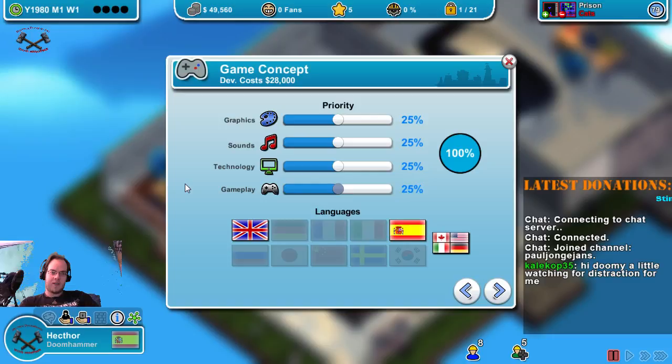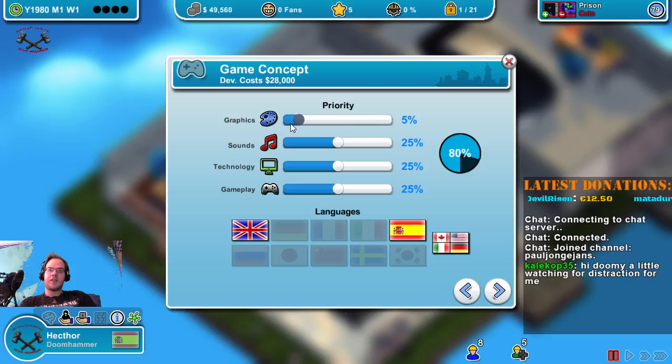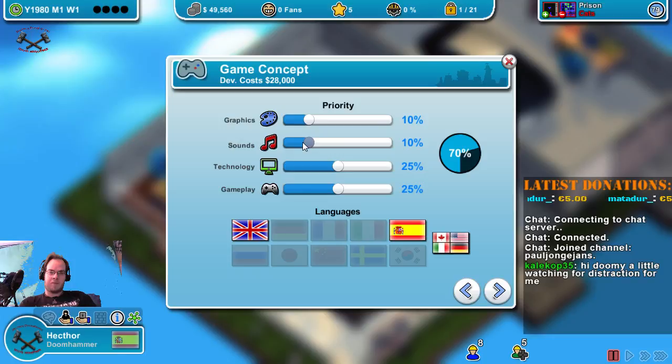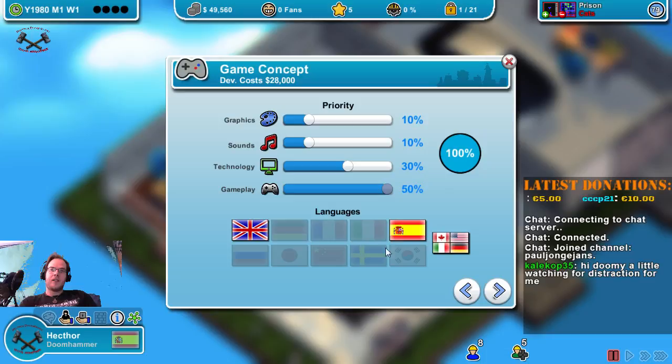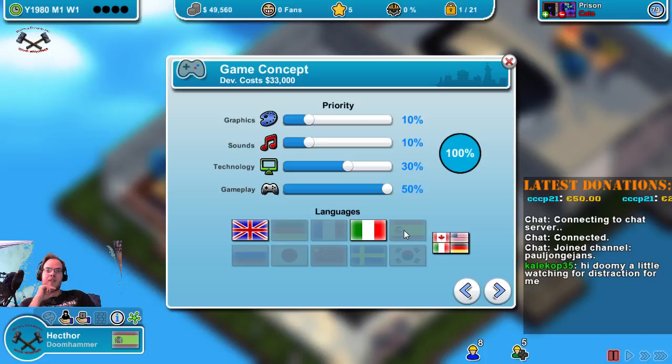For skill games: graphics are not important at all, so 10%. Sound is not important at all, so 10%. Technology 30%, gameplay 50%. Now I'm going to remove Spanish — as you see it doesn't change the price. But if I add Italian it does increase the cost. If I add Spanish again it doesn't — so Spanish is free. We'll leave it at this.